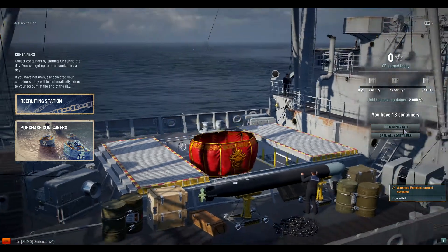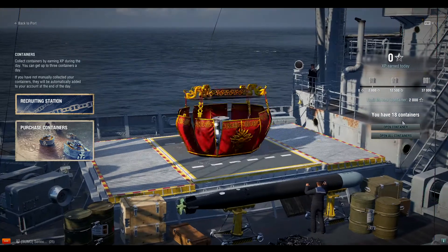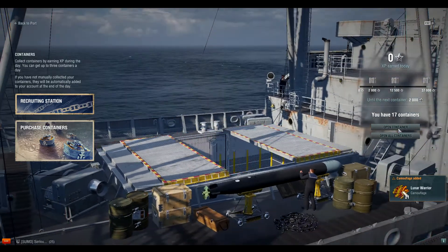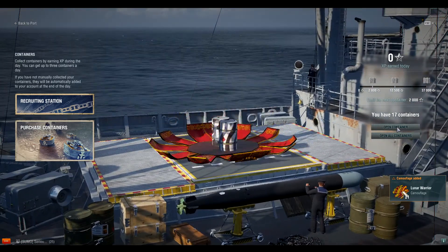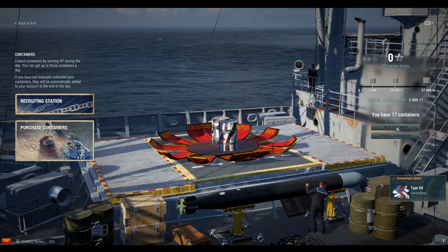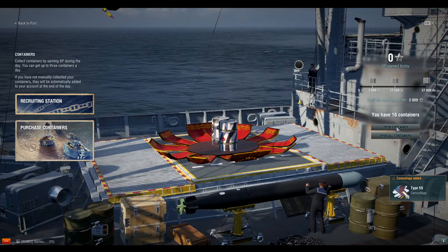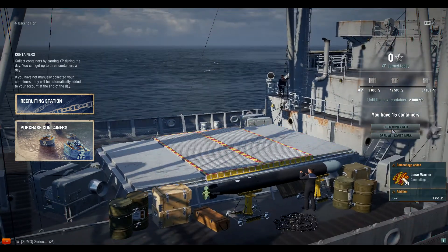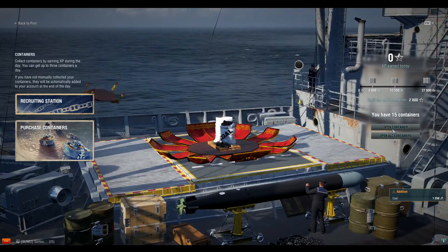More premium account time — so if you're looking to stock up on premium account time, this might be something to consider. Some camouflages too; if you don't need them you can always sell them for credits. More camouflage — I'm hoping to get one more ship. I already have the Wukong, I now have the Wujing, and I'm hoping to get just one more.